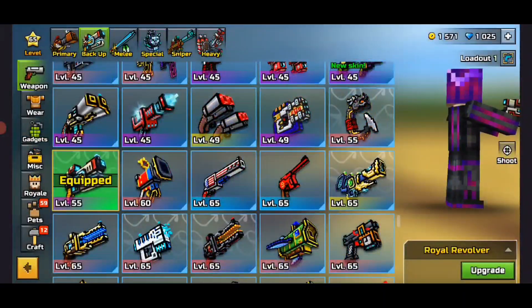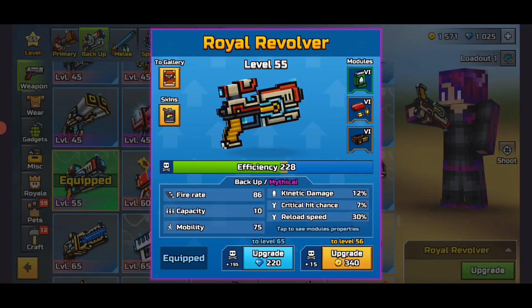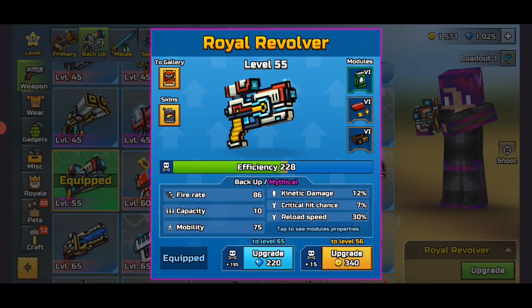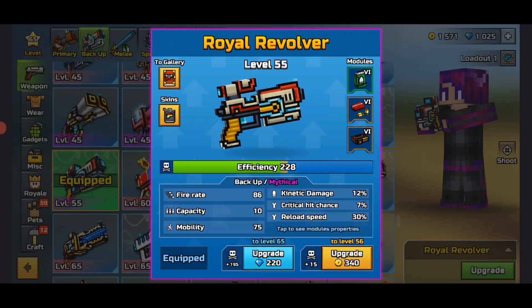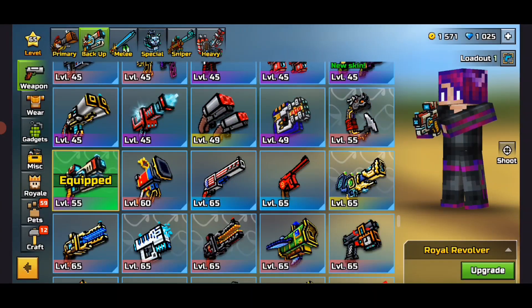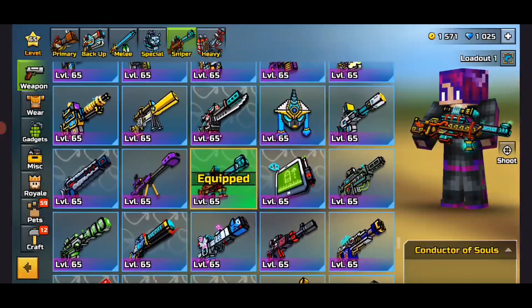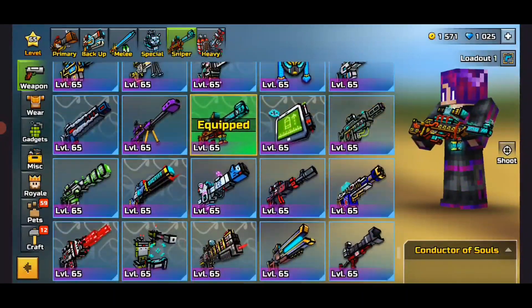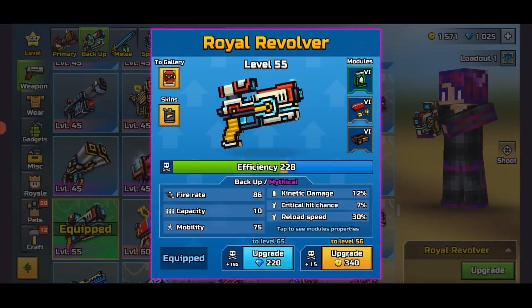But yeah, this thing is super good. It was in a set — I think it's the Royal set. This weapon was introduced way back, I forgot exactly when, but it was in the summer. I do remember that. It was one of the first sets to come out. They released this, they released a sniper, and the Royal Ashbringer. I forgot what the sniper is — I don't have it. And then this one, and I got this one.